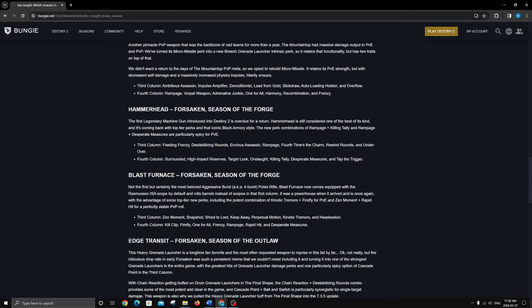For Hammerhead, it doesn't have Repulsor Brace but it does have Destabilizing, so it could be decent for void synergy. I'm staying away from Envious Assassin on this because Envious is great on a rocket against one high-health target, but machine guns are used opposite to that — they're used to slay ads. Rewind Rounds is really jumping out at me, and so is Feeding Frenzy. Rampage and Killing Tally sounds awesome — that's like two 30% buffs in one, dealing like 70% more damage at max stacks. You'd want Extended Mag because as soon as you reload you lose Killing Tally.